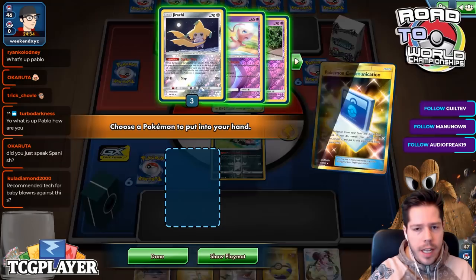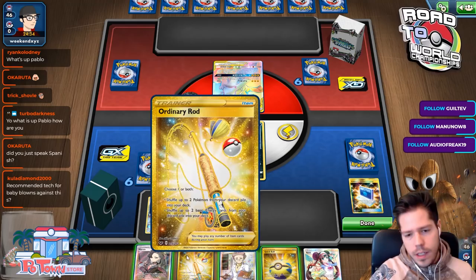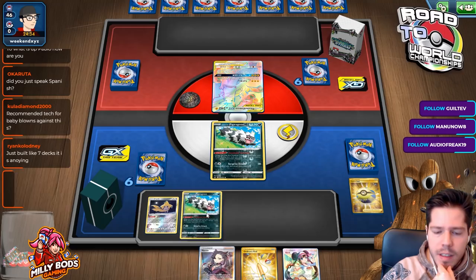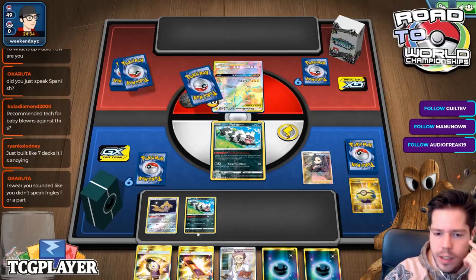That doesn't mean their hand is dead at all — we're definitely going to take advantage of this. I feel like I don't want to lose the Ordinary Rod, so I'm going to discard this and set up another one of these guys, bench it, place the damage counter, and then Marnie.